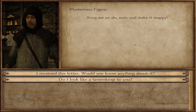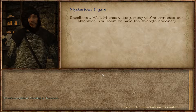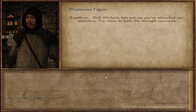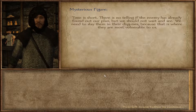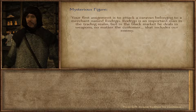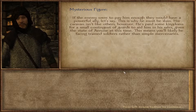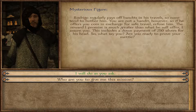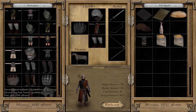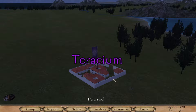'Bring me ale, runt, and make it snappy.' 'I received this letter — do you know anything about it?' 'Excellent. Well, Makator, let's just say you've attracted our attention. You seem to have the strength necessary. Time is short.' 'Your first assignment is to attack a caravan belonging to the merchant named Rodrigo. Rodrigo is an important man in the trading realm, but in the black market he deals in weapons, no matter the customer — that includes our enemy.' 'I will do as you ask.' So we're going to look for this caravan of Rodrigo's.